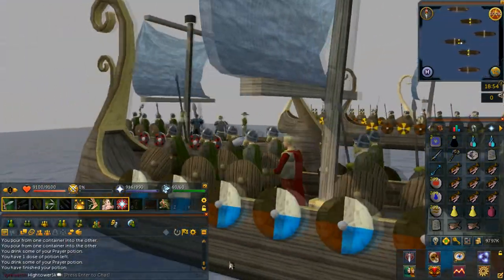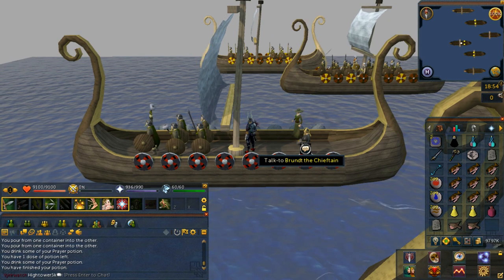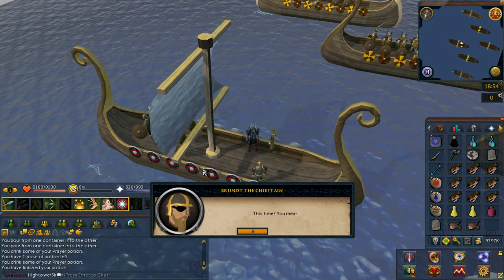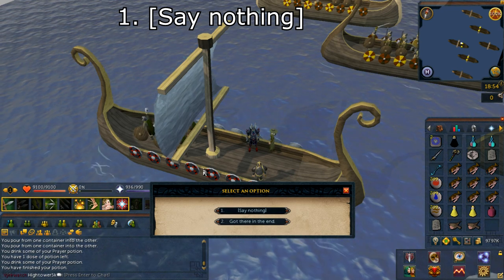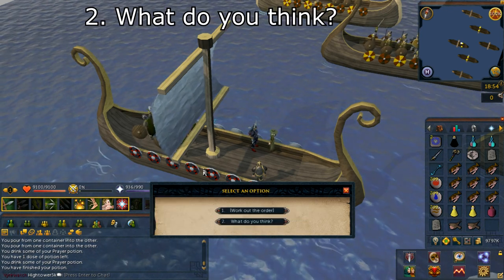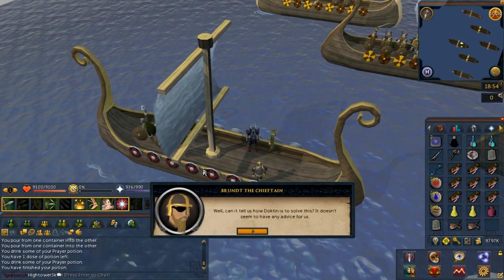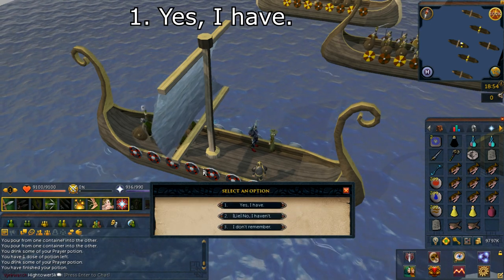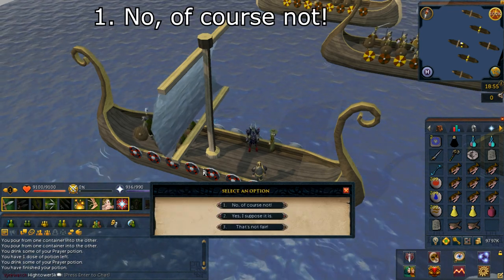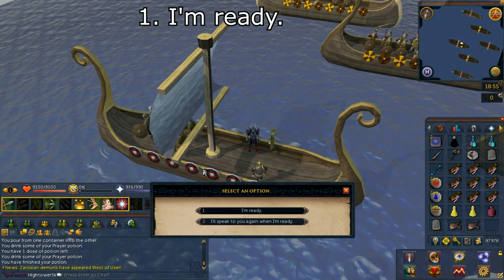You will then go into a cutscene with multiple boats. While on the boat, speak with Baba Yaga. Select option number one: say nothing. Select option number two: what do you think? Select option number one: yes, I have. Select option number one: no, of course not. Select option number one: I'm ready.